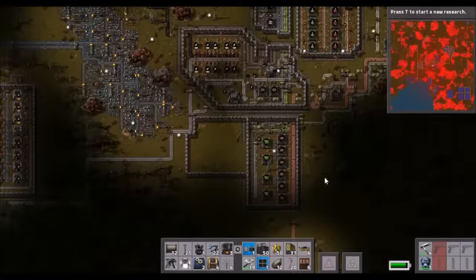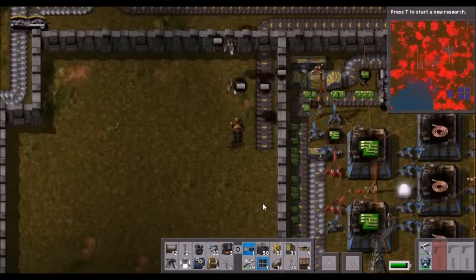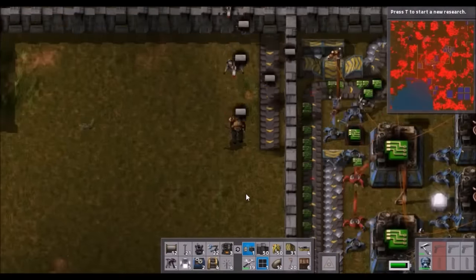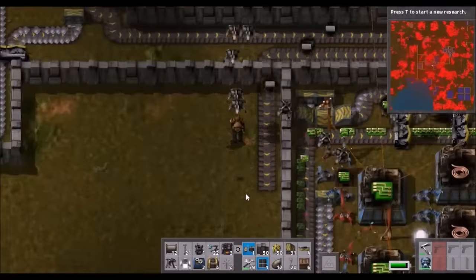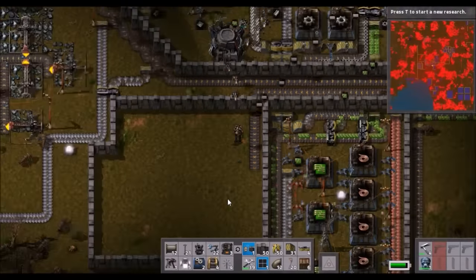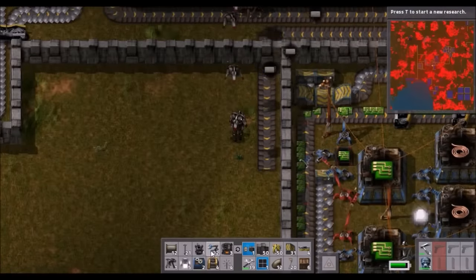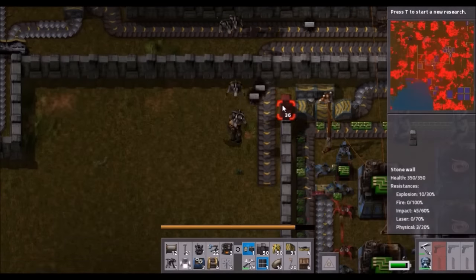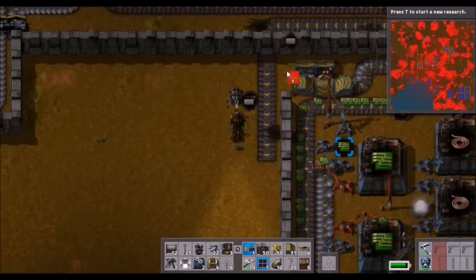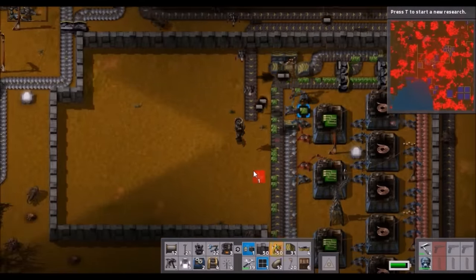Oh crap, something blew up over there — it was a fast inserter. It's not the end of the world, it's just a bit of production that has shut down. That is annoying. We will deal with it shortly — I'm getting all of the walls. I forgot that I'd set it up to be delivered to me. Excellent. There are the walls. I have an army at my command — it's brilliant.